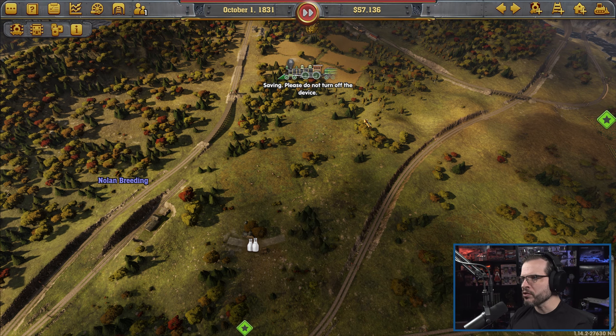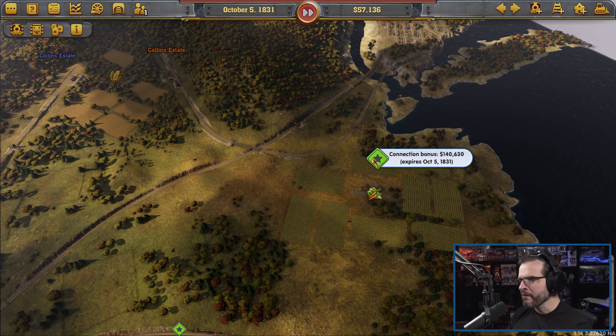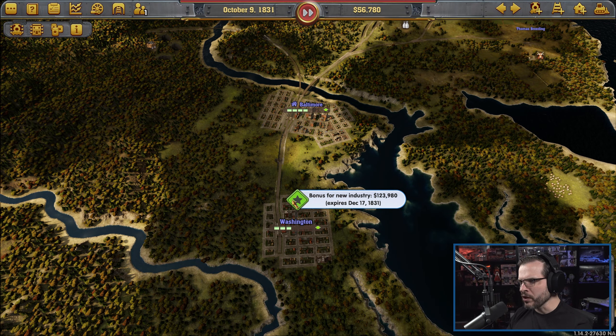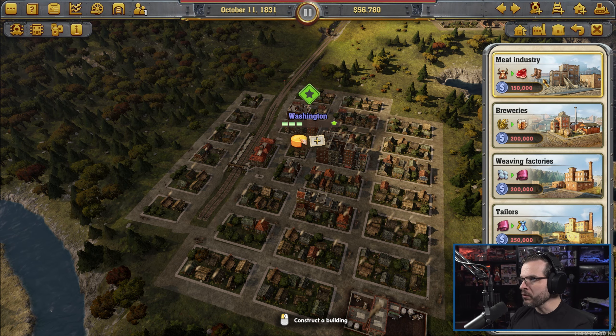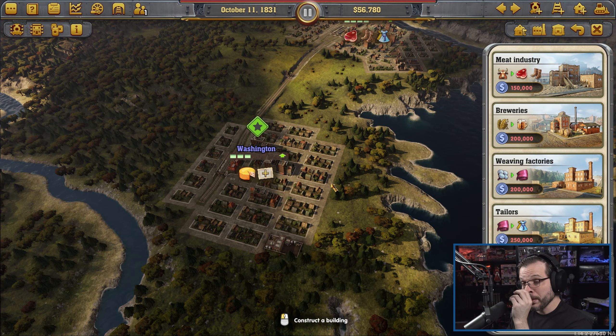Let's go ahead and speed the game up to two game speeds. There is a connection bonus over here, but it expires today, so we just missed that — unfortunately, that's okay. What do we have down here? Bonus for new industry, $123,000. So if we bought a new industry in Washington — which we don't have the money for — we could get a little bit of money back.